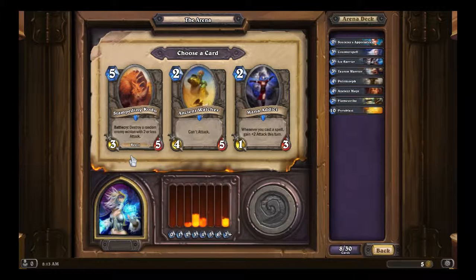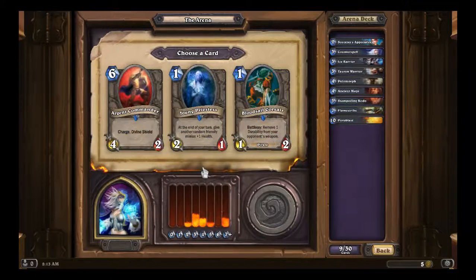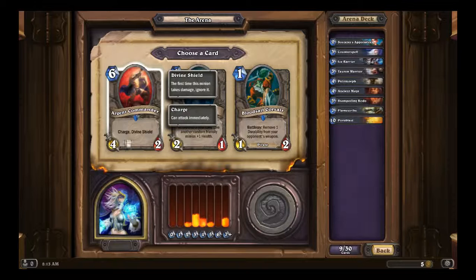Mana Addict's a joke. Ancient Watcher's a joke. The only pick here is Stampeding Kodo. Young Priestess is a joke. Bloodsail Corsair is a joke. Argent Commander is not a joke — it's a 4/2 with Charge and Divine Shield for 6 mana. Its stats are a joke, but its abilities make up for it. You can get at least one good attack in, possibly two because of its Divine Shield.